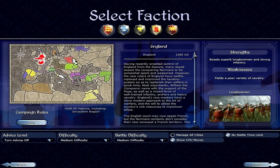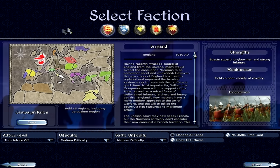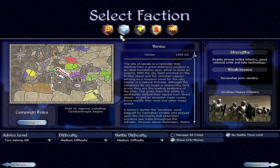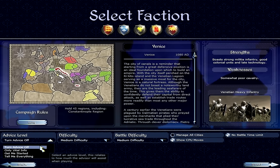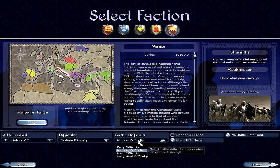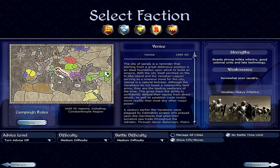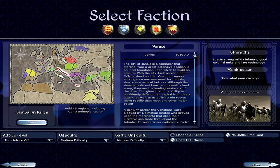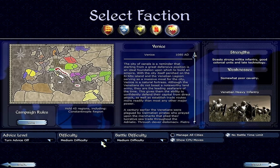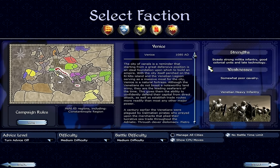At the start of the game you have five factions to play as: England, France, the Holy Roman Empire, Spain, and Venice. You can conquer other nations or download mods to unlock more, but those are the base five. You have an advice level — you can turn advice off, get only vital information, or get full guidance. For difficulty, I usually play on very hard or legendary, but for this video I'm playing medium and medium. I'd recommend new players start on easy or medium, see how they fare, then bump the difficulty up as they improve.